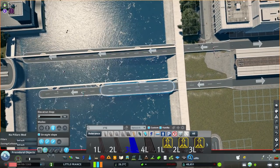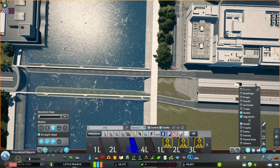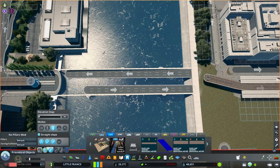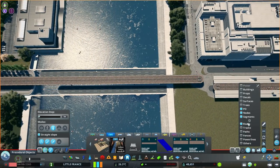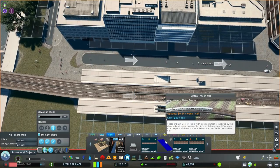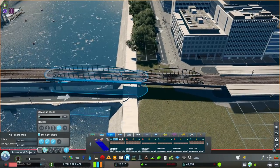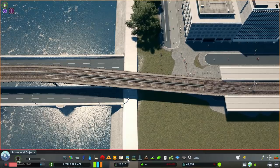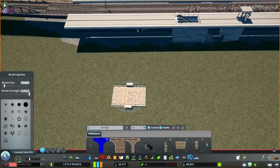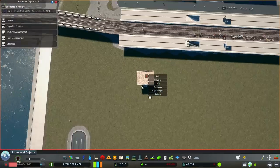I'm redoing a part of the bridge with the three-way lanes, trying to keep the exact measurements as before and just adding the metro line in between. This way I can have a perfect calculation of how to keep the distance between them. As you remember, we had a look at the pillars for the metro line.